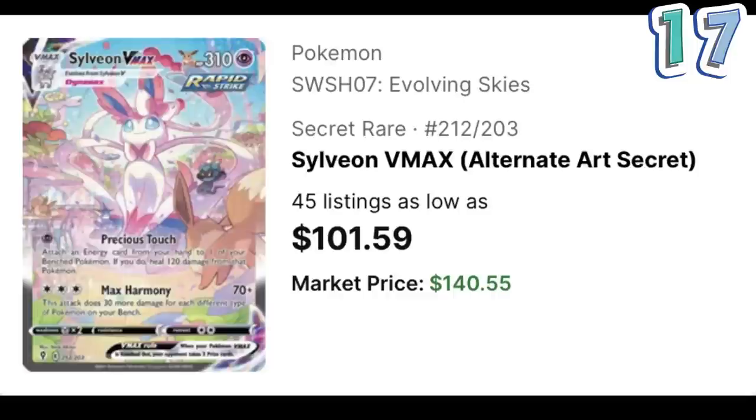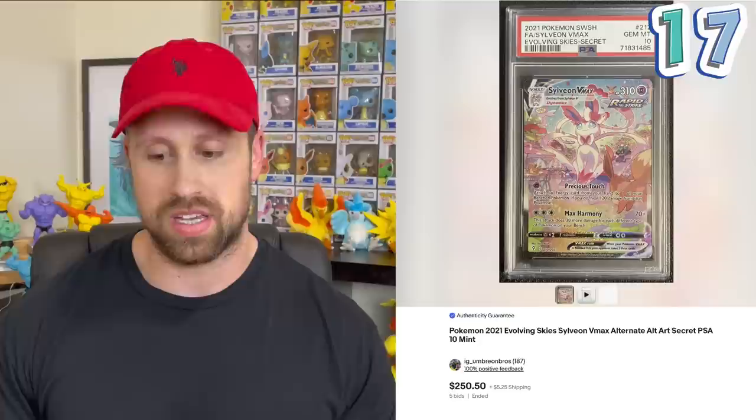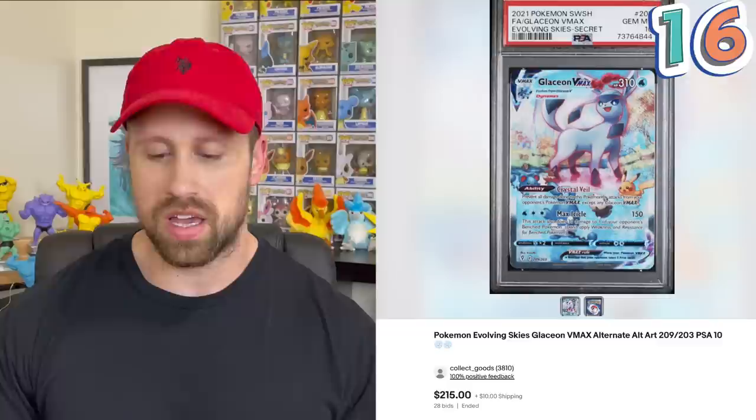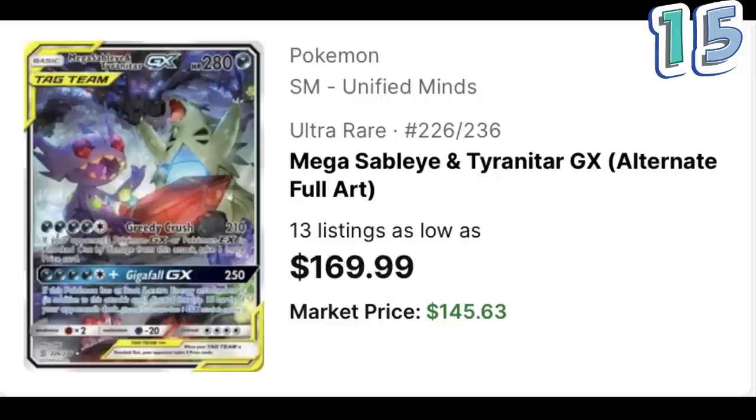The number 17 most expensive alt art is the Sylveon VMAX, which right now has a market price of $140.55. A PSA 10 example has recently sold at auction for $250, but a black label has also recently sold at auction for over 10 times that amount — $2,600. The number 16 most expensive alt art is the Glaceon VMAX, right now with a market price of $142.27. The last PSA 10 example sold for $215, while the last black label sold for $1,530.